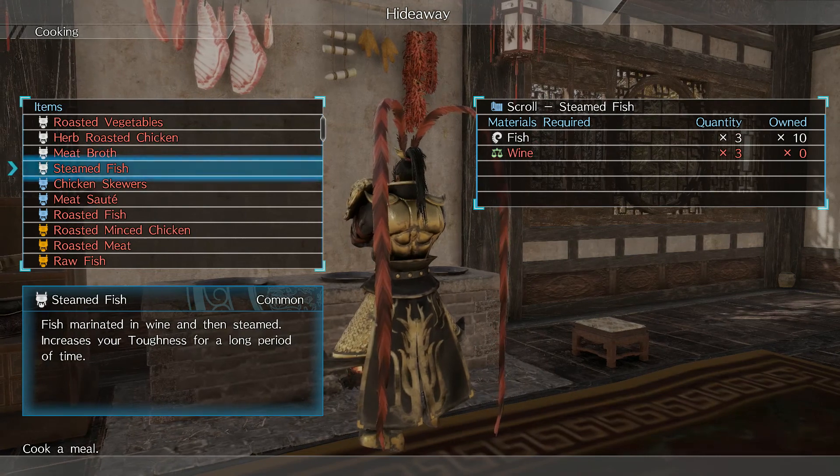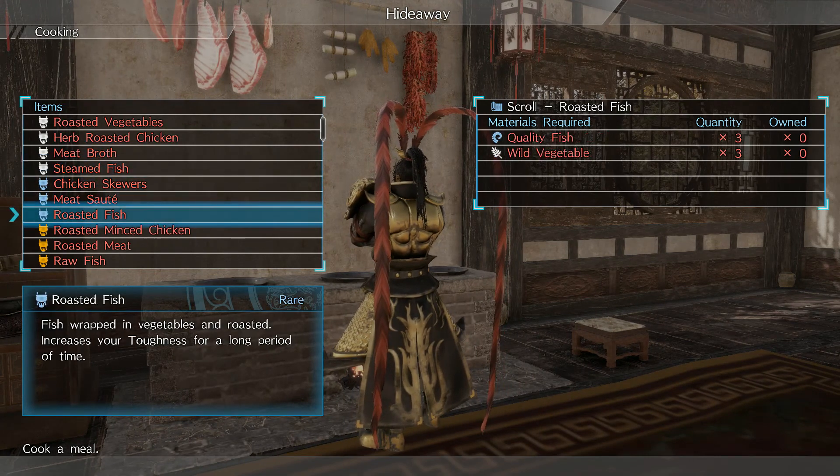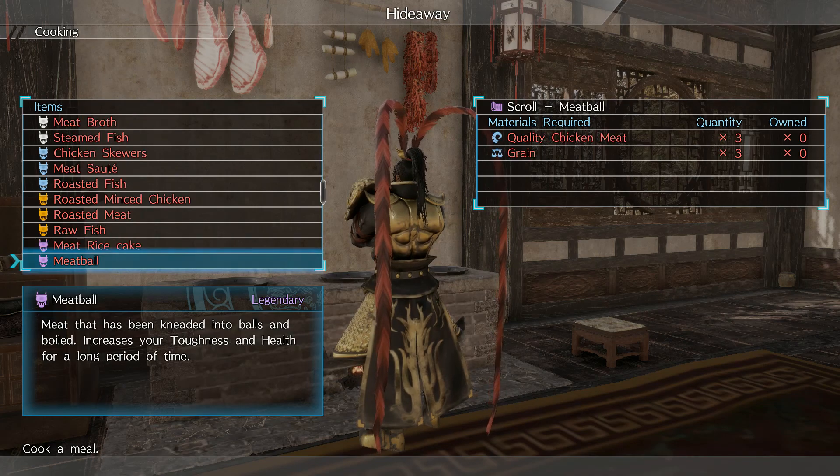First, though, you would need some ingredients. You get these from hunting, fishing, and buying them from traders or shopkeepers.